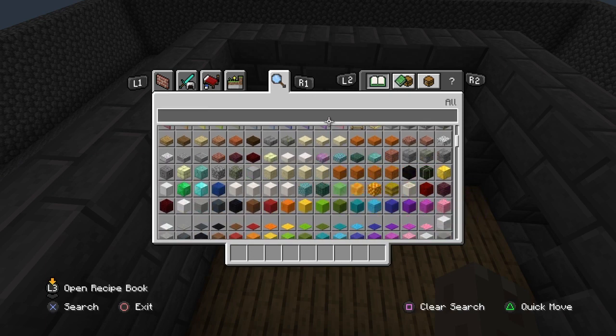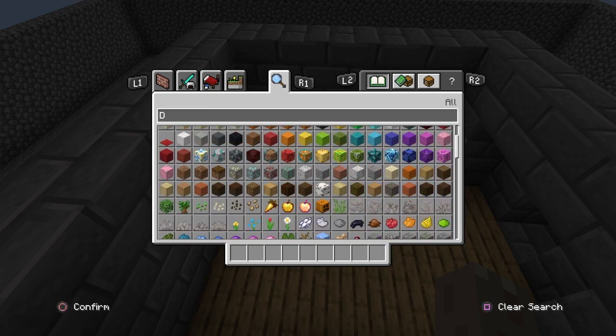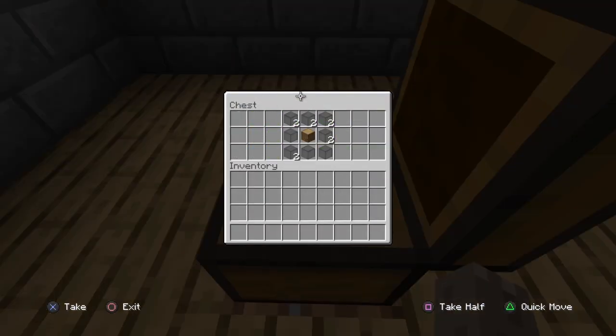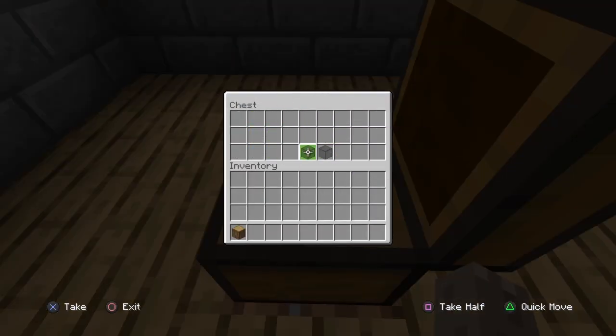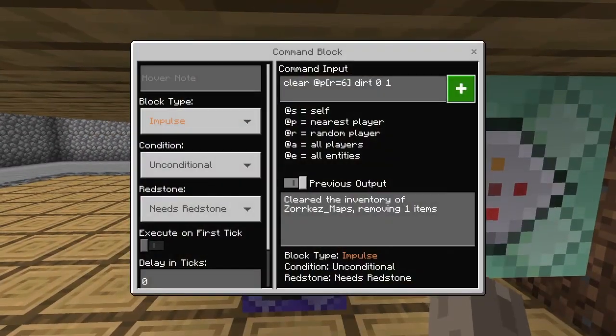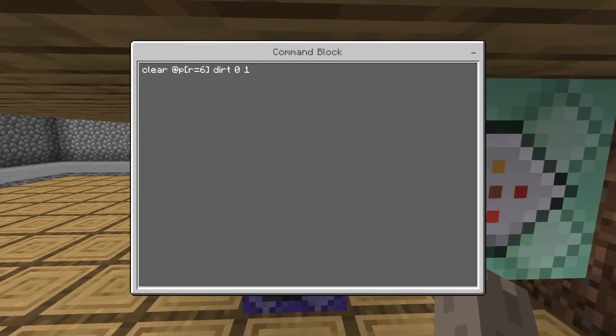I use mine with dirt, so when I get myself a piece of dirt and I open this chest, it's going to do that — you'll see it'll give you something in your inventory. In order to do that, down here you're just going to type in: clear @p with a radius of 6. I like to do a radius of 3 or 4, not really 6. Then dirt, or whatever item you want, then 0, and then the number you want — so I'm going to keep it 1.